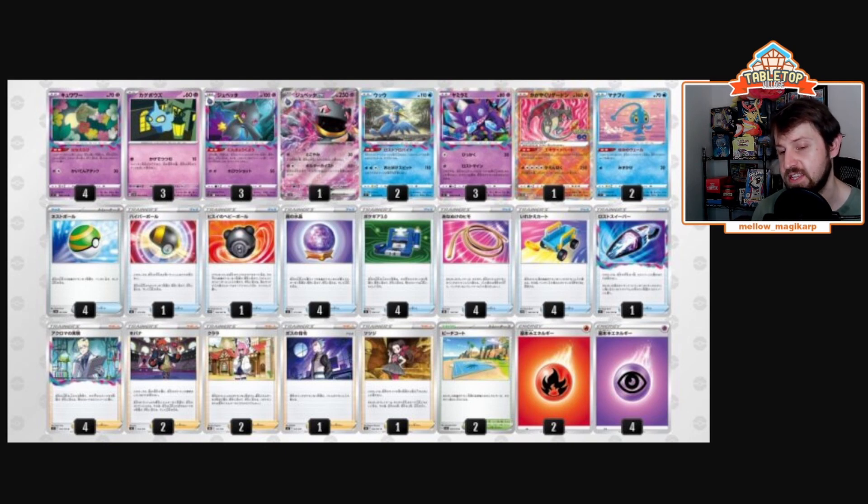Having the second Manaphy is super cool here. The double Beach Court gives one less retreat, so it lets your Comfey retreat for free — it's essentially the Air Balloon in this deck. The Vacuum also gives you another out to get stuff in the lost zone. The single prize Banette lets you get more stuff in the lost zone as well and reuse the core, so it's an extra consistency piece. You play three of them, so you'll probably be able to find them. Finding the basic Banette works with Fog Crystal and Nest Ball in here as well.